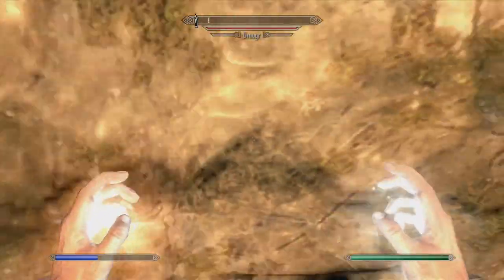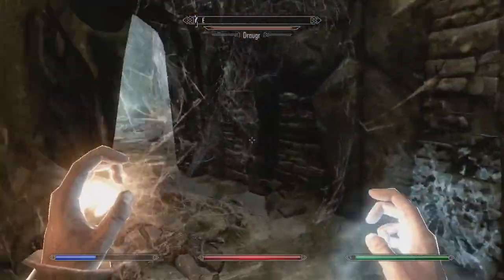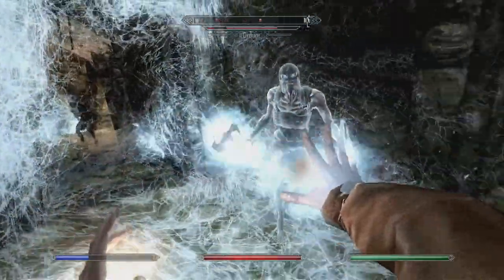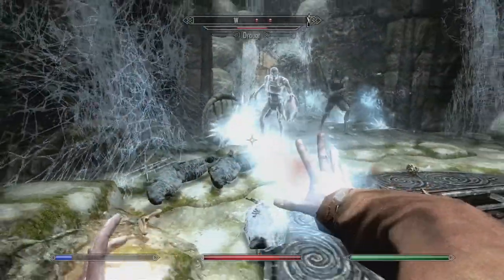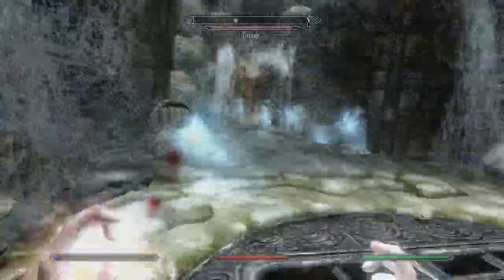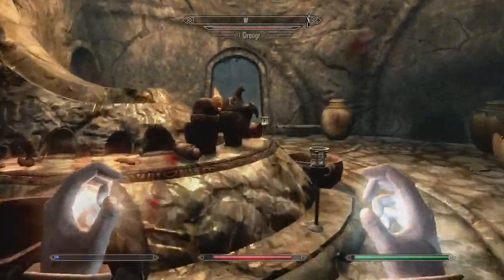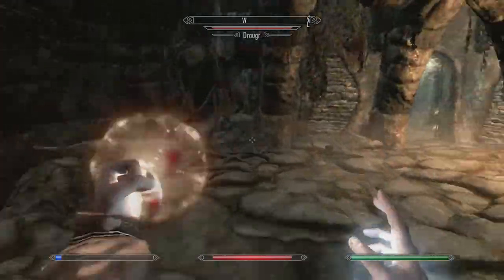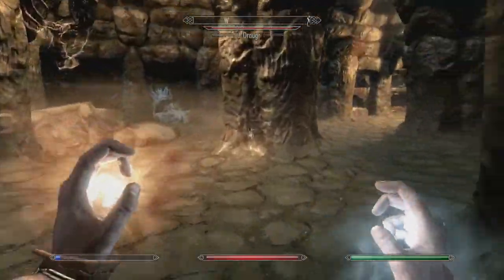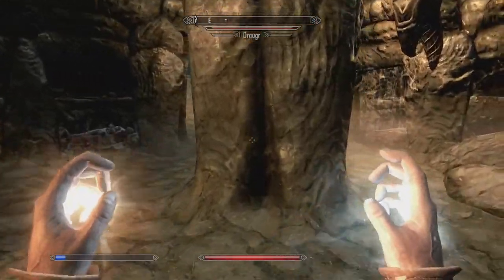Is that creepy? Could that be considered sexual somehow? Let me know in the comments. Meanwhile we'll take these draugr out as best we can — I know they're resistant to Frost but we are a Frost mage primarily so we will soldier on. Try not to get hit by the two-hander — never mind, we got hit by the two-hander. Let's go see if we can use the trap against him.